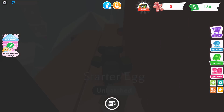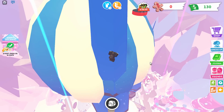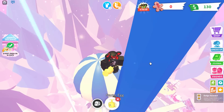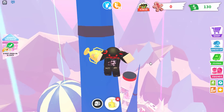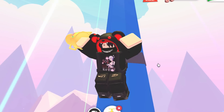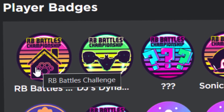You should now be on the higher part of the castle where there are mini trampolines. You want to be a bit careful here — bounce off the trampolines onto the next one and get up to the roof. Just like that — I got the trophy, I got the badge! It doesn't really matter if you fall down after that. It's like some RB Battles trophy thing.